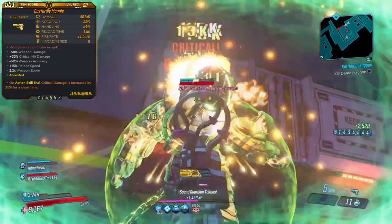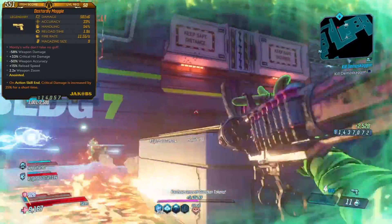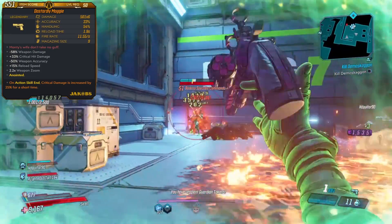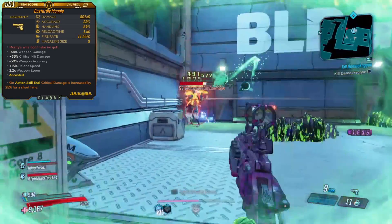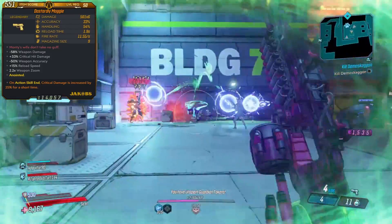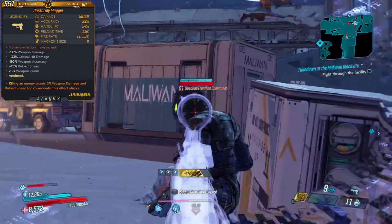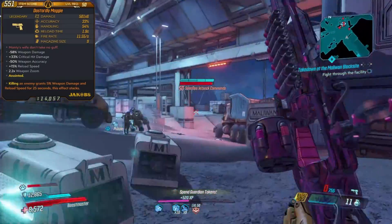On action skill end, crit damage is increased by 25%. Again, this is great for bursts of damage, notably great for Flak crit skills or Amara's Phase Grasp abilities to run around the grasped target and shoot their weak spot. Or even the kill skill that gives you a stacking 5% weapon damage and reload speed bonus to help you blow through the early mobs in between bosses.